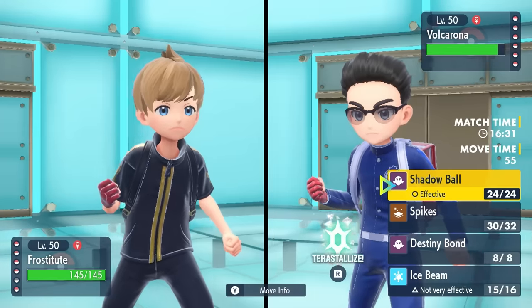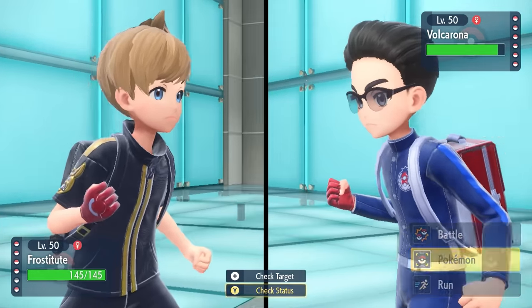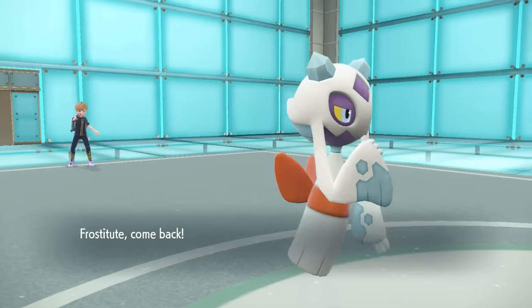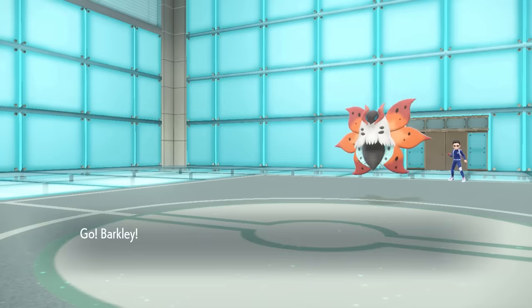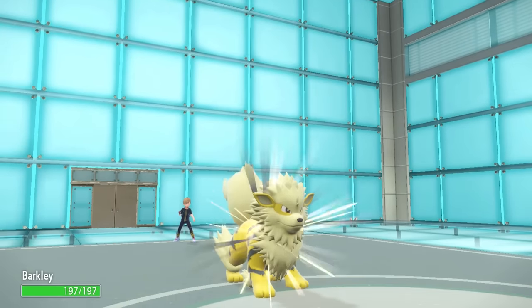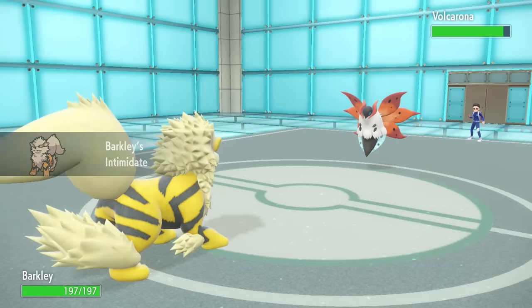Volcarona comes in on the Ice Beam nicely, and this is actually kind of bad. While I'm not knocked down to my Focus Sash yet, I can't go for Destiny Bond, and I know if I know a Volcarona this thing is going to start Quiver Dancing. Quiver Dance Volcarona is honestly one of the scarier threats in the game right now, especially with access to Tera into whatever it wants.